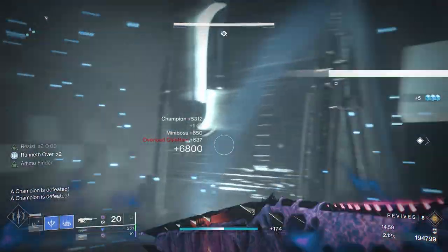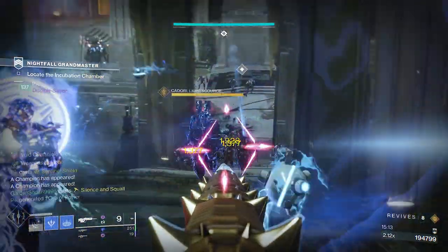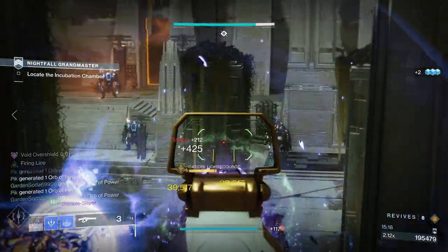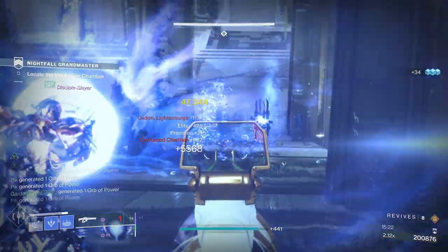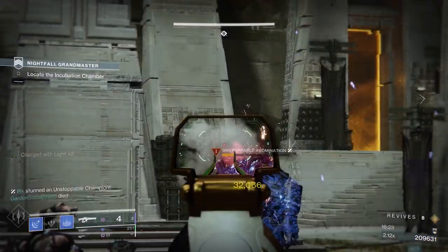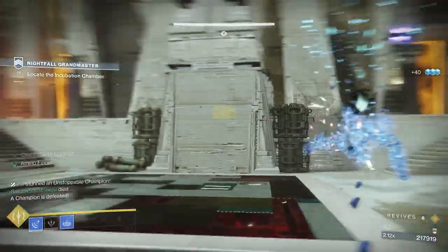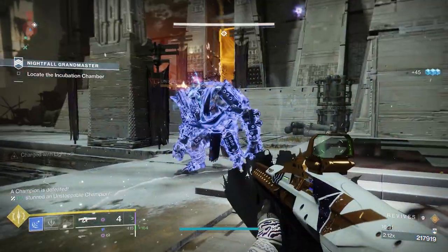Up next is the bridge. Just stay at the top of it and shoot down upon the adds that are trying to rush you. One of the mini-bosses will also be among them, but one Sentinel Shield super is enough to dispose of them all. This will leave two unstoppable champions at the bottom along with a second mini-boss. Use the pillars around you for cover, but ideally keep your distance and pepper them from the top of the bridge. You can also have one person go to the bottom to lure them out of hiding.